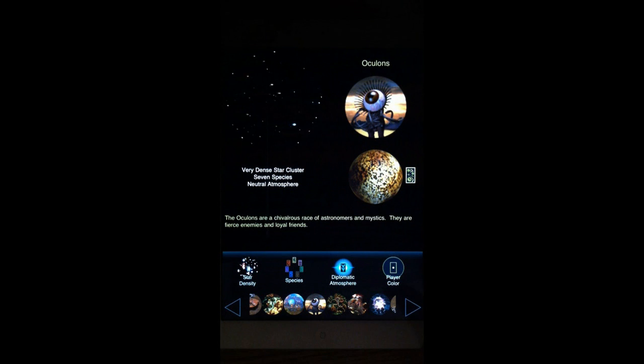A very dense star cluster is the largest size galaxy in which you can play a game of Ascendancy. Depending on your style of play and how many of your planets you want to set on auto-manage, a very dense game could take a very, very long time to play — a game that some people, depending on how many hours they were able to play, might save and load over a span of weeks or even months.